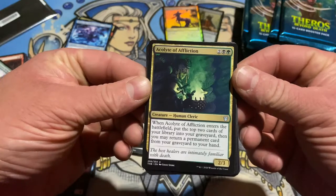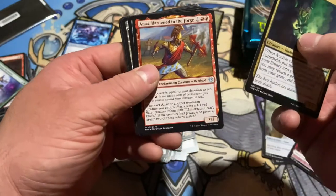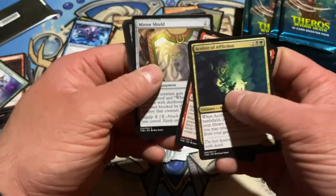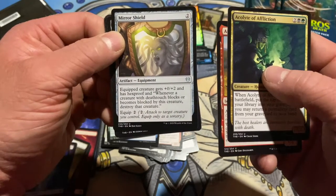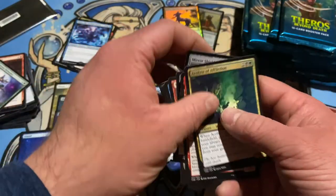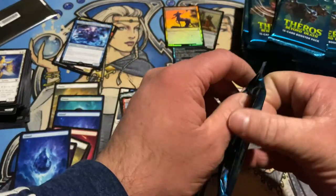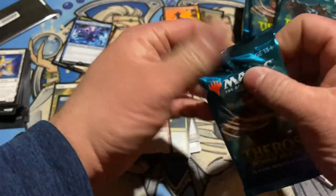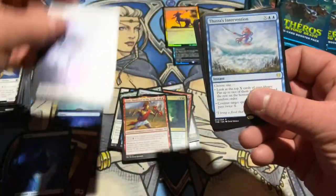Acolyte of Affliction — when it enters the battlefield, put the top two cards of your library into your graveyard and return a permanent card from your graveyard to your hand. Graveyards are back, guys. Mirror Shield — whenever a creature with deathtouch blocks or becomes blocked by this creature, destroy it. Cool, very cool. A lot of bestow. That was a cool common — white colorless, aura spells cost one less to cast. Seems cool. And now we're getting swamps.